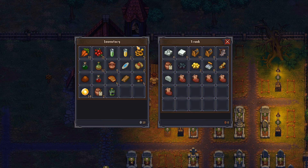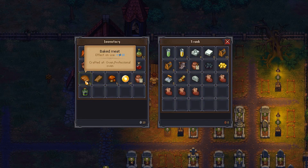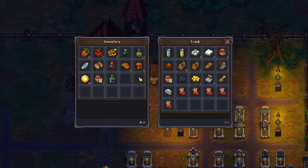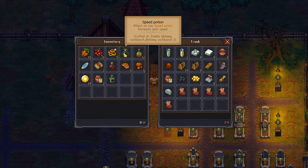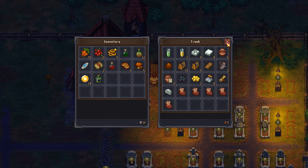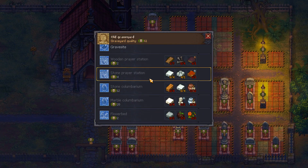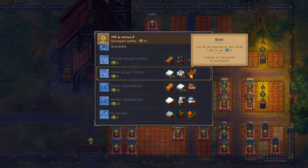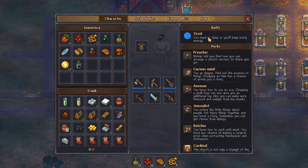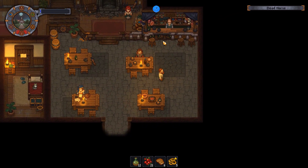I'll take out those, these, that, that, and those two — for now. What did I need that for again? Oh yeah, the stone prayer station. Now let's see — use the devil to the dead horse and sell some meat.